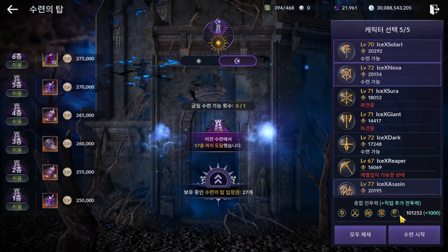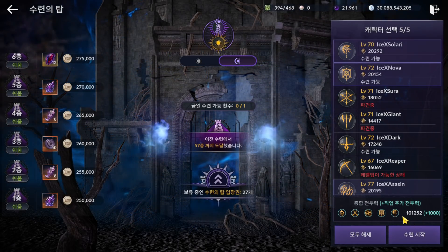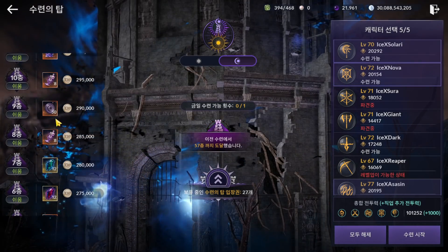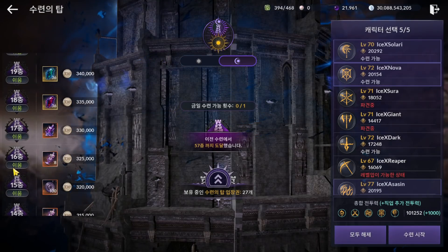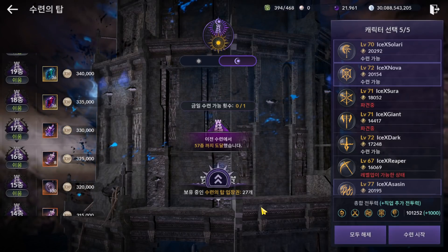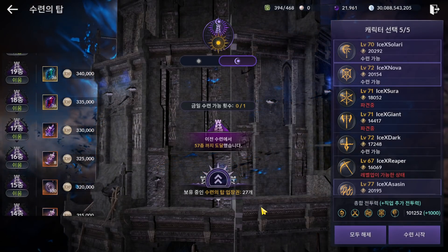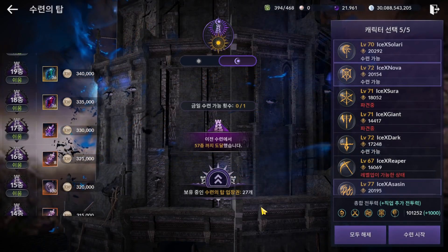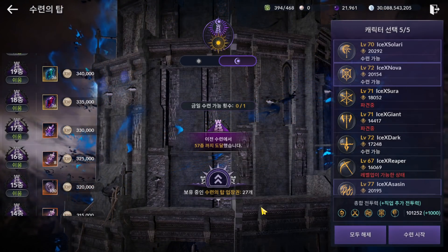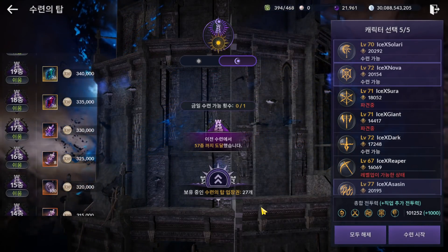Next question — are you kidding? We need even 100k CP and still can't clear Floor 60. Don't worry about that for global version. If they release early, they will release up to Floor 16, and you can only send two characters. To clear Floor 16, you only need around 25k CP — that's 25k CP from two characters, so around 12.5k to 13k CP each.